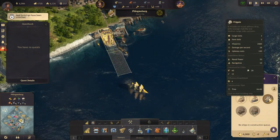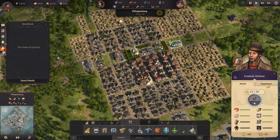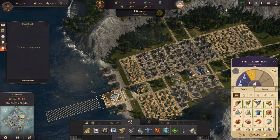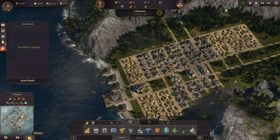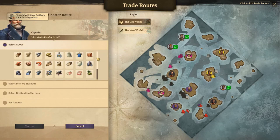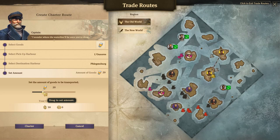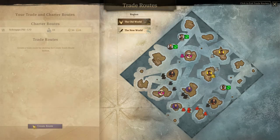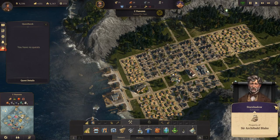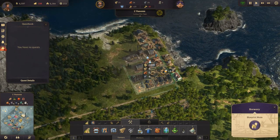Let's hop back to the old world. We have a new frigate and we can build one more which we're definitely going to do. We need canned food, we need furs, we need beer. Let's see how beer is looking - it's going up, so let's set up another charter going from there. We'll do 20 per charter. The Majesty's Finest will get some beer going but we do need more beer production. It's because we haven't built these two breweries - that will help a lot.